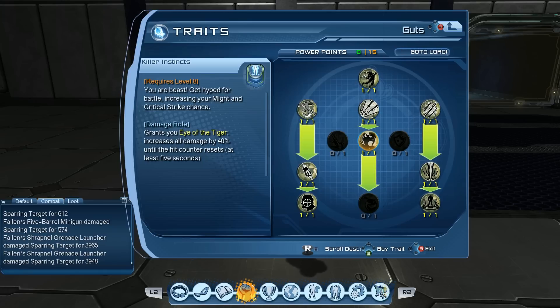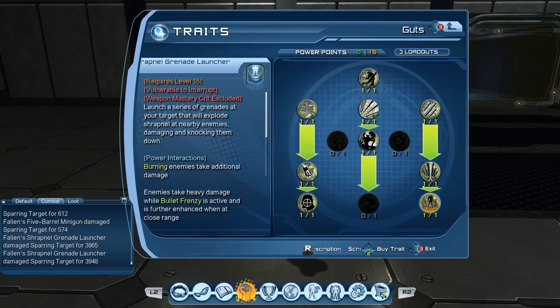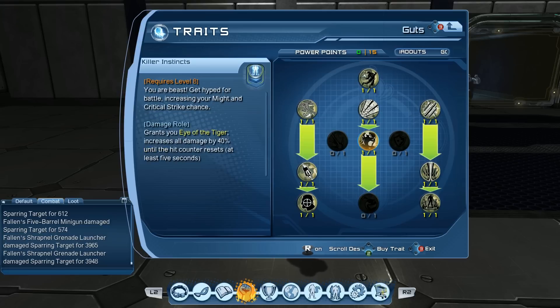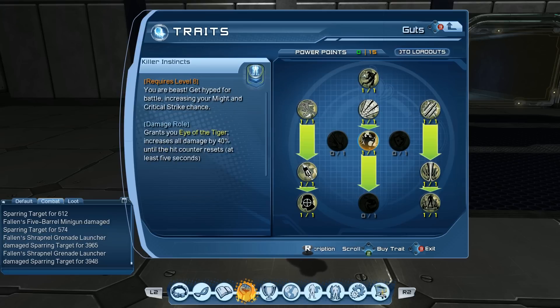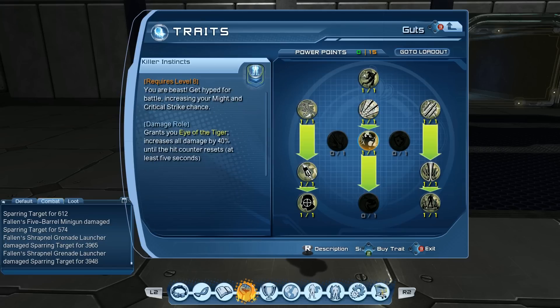You're going to want to pop Eye of the Tiger so that you don't run out of power, because you're going to want to keep using these powers. These powers are channeled, so clipping is not going to be a thing with the majority of them. You can probably clip some debuffs or slot something in before or after — maybe like a mini nuke — but it really doesn't help your advanced mechanic.